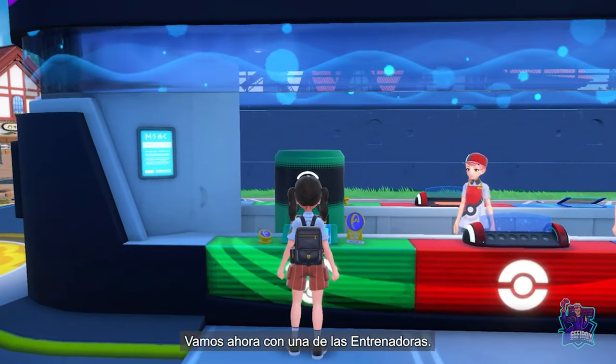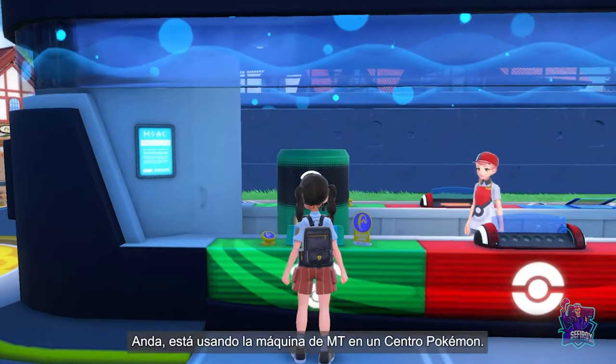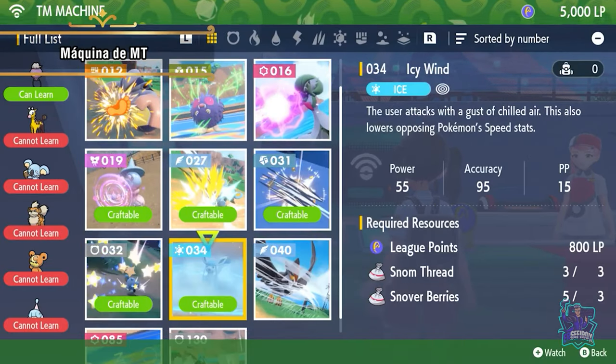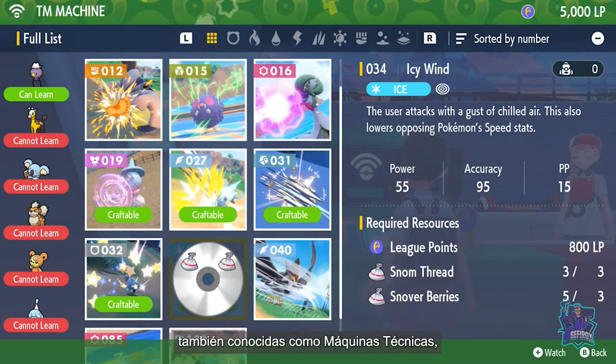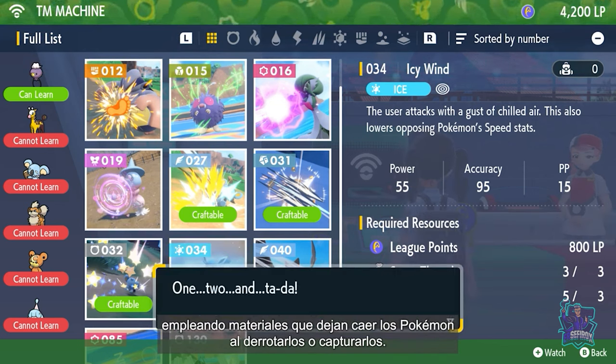Now, let's check in on another Trainer! How's her adventure going? She's using the TM Machine at a Pokémon Center! The TM Machine lets you make your own TMs, also known as Technical Machines, using materials Pokémon drop when you defeat or catch them!